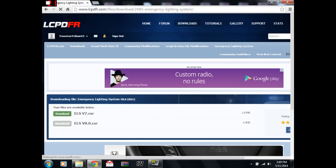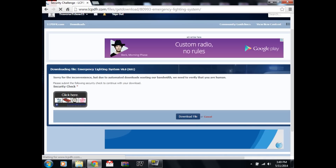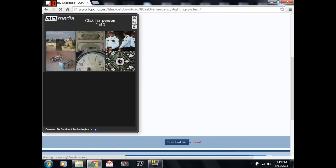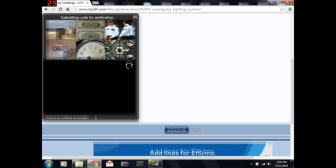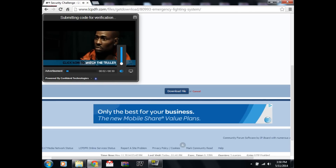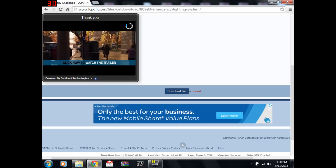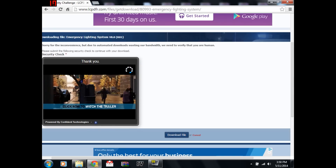I'm just going to click download right here. And you're going to do a security check — click the person, which would be that. Locks and keys, that. Clock, that. Then you're going to click download. That's annoying. And then you're going to click download file and it's going to download, and it should appear right there. Then you click it and it'll show you what to do after that.